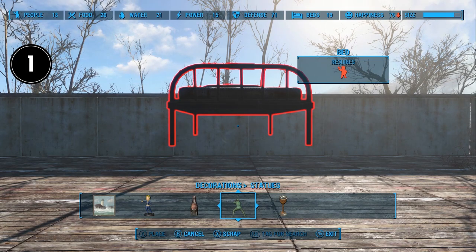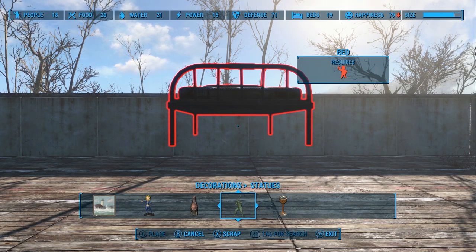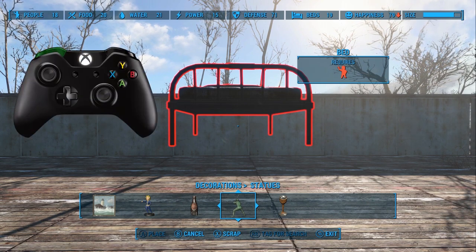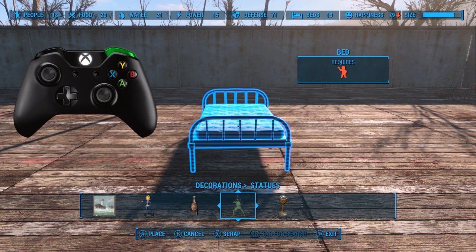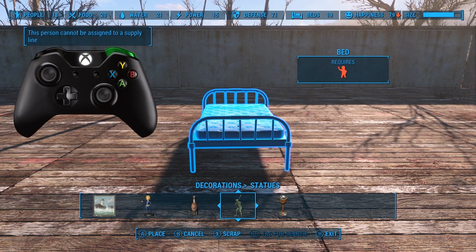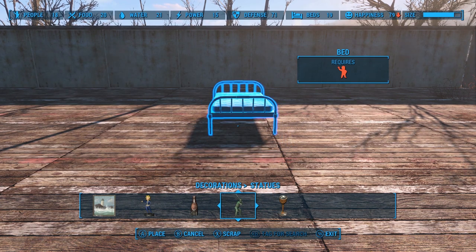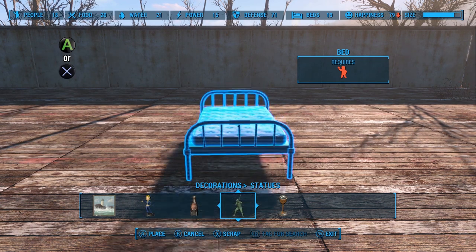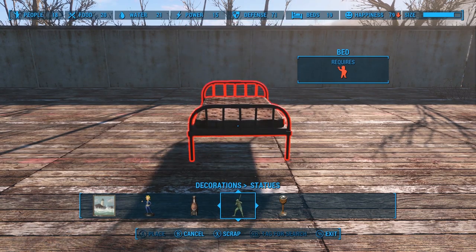Tip number one. The first follow-up tip comes from my first tips video. In tip number two of that video, I mentioned that you can hold the left bumper and the bottom button to move settlement objects up and down, and hold the right bumper and the bottom button to move objects forward and back. Well, it seems in most cases you don't actually need the right bumper. You can just hold the bottom button to move things around on a horizontal plane. You will need the left bumper to move things vertically.